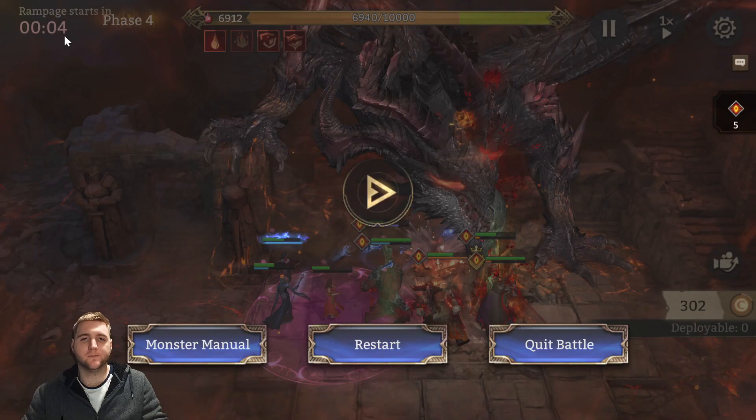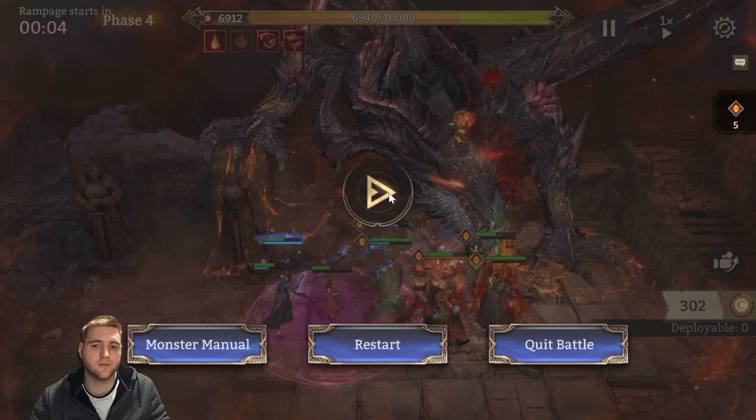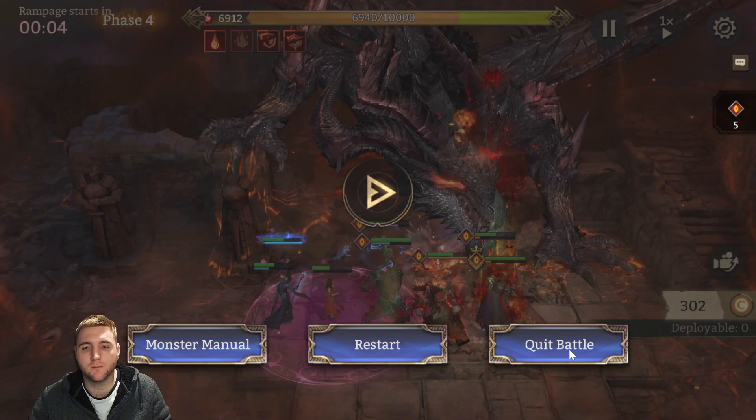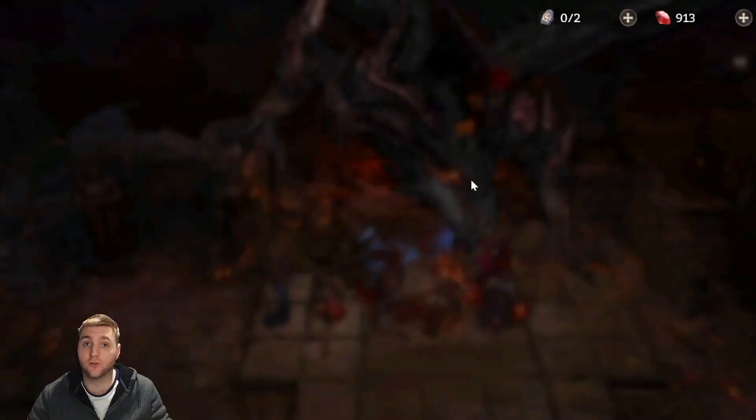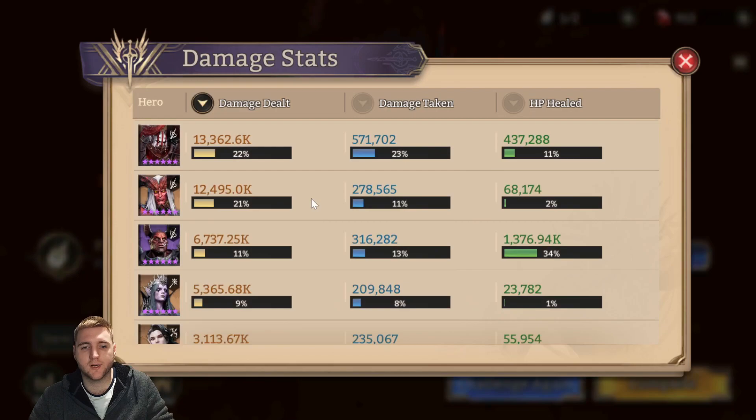Once you break the third shield, just pop all your skills off cooldown and get as much damage out as possible — there's no more shield after the third. I'm going to exit this run to test. Note that the boss leaves two seconds early, so if you leave it to two seconds you'll lose two seconds of DPS. If you quit before three seconds remaining, it doesn't consume your attack, so you can do this to test lineups.